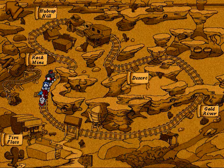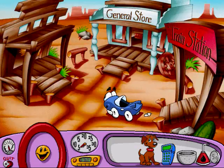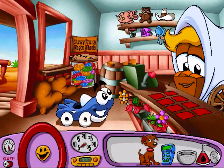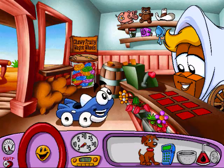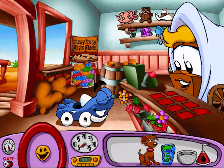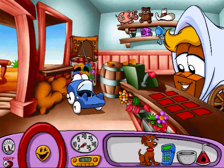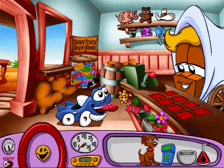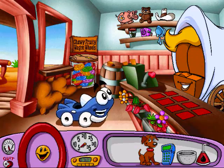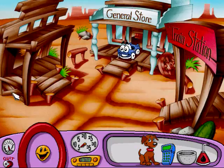We're headed back to Tire Flat Station. General Store. I'd like some chewy fruity wagon wheels, please. It'll cost you a nickel. Great, I've got one of those — I'll take some. Here's a nickel for the chewy fruity wagon wheels. Help yourself, it's all yours. The red one. Mmm, good. I thought I needed a blue one but that's okay. Just chose at random — well, anyways, let's head back.